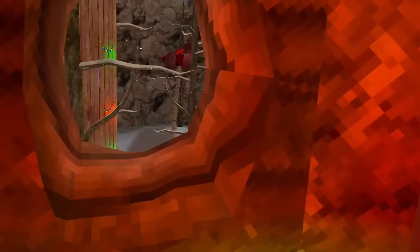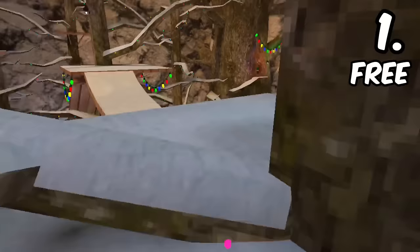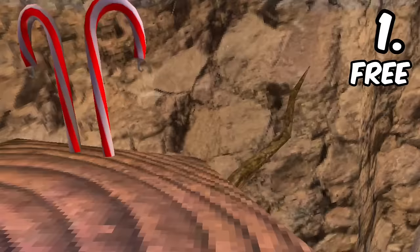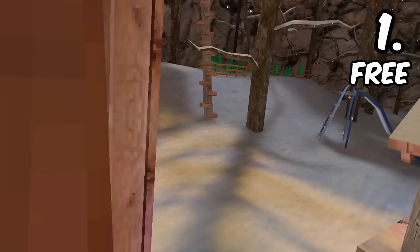For number 1, we have Gorilla Tag. Gorilla Tag is a really fun game where you basically move with two hands — you don't really have a body, you don't move your legs, you just move with your hands. It's going to be really hard to learn at first, but once you get the hang of it, you're going to have a fun time. Literally, there were over 100,000 people on Christmas Day on Gorilla Tag by itself, so that tells you that everyone who gets a VR basically just plays Gorilla Tag.